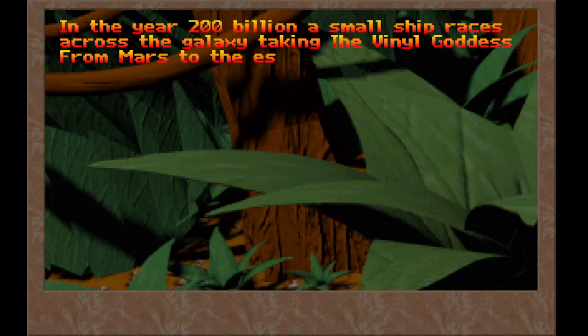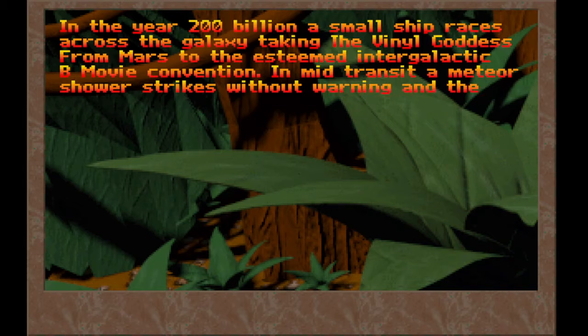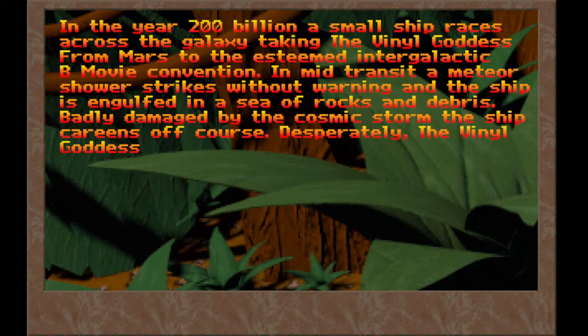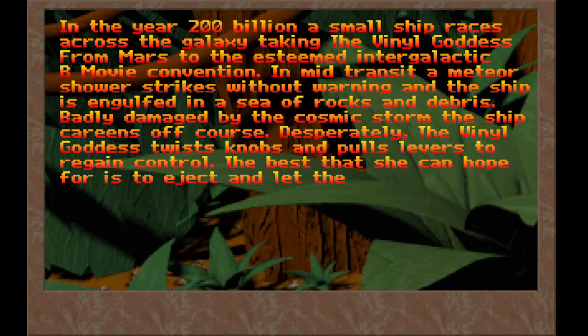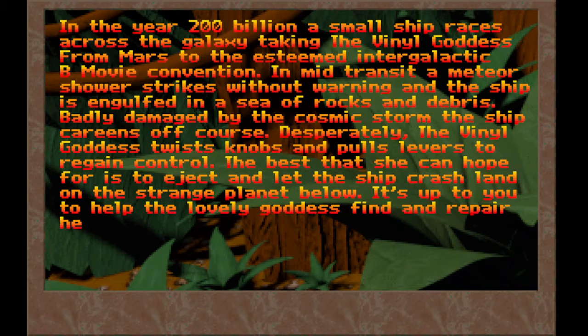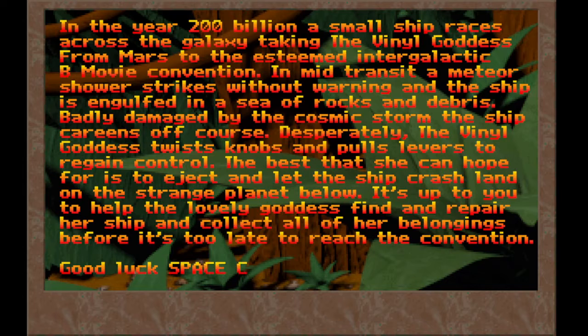In the year 200 billion, a small ship races across the galaxy, taking the vital goddess from Mars to the esteemed intergalactic B-movie convention. In mid-transit, a meteor shower strikes without warning, and the ship is engulfed in a sea of rocks and debris. Badly damaged by the cosmic storm, the ship careens off course. Desperately, the vital goddess twists knobs and pulls levers to regain control. The best that she can hope for is to eject and let the ship crash land on the strange planet below. It's up to you to help the lovely goddess find and repair her ship and collect all of her belongings before it's too late to reach the convention. Good luck, space cadets!